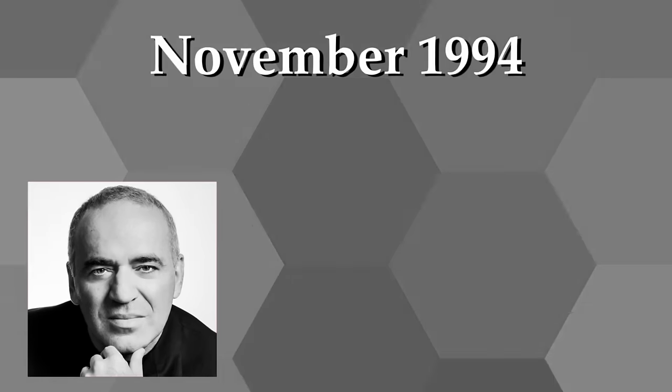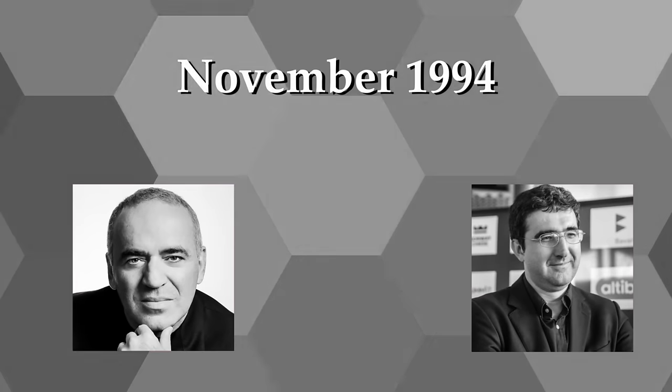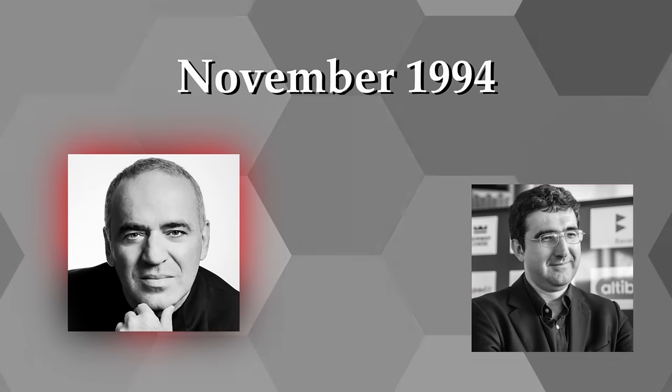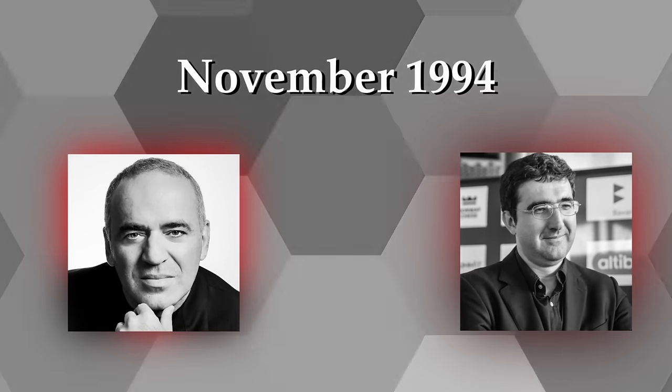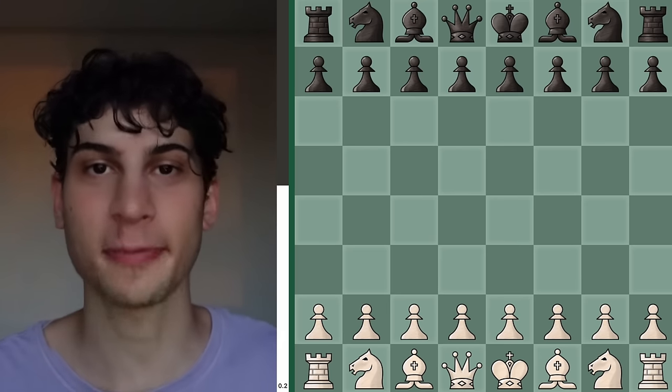In this game in 1994, he is playing Vladimir Kravnik, one of Russia's greatest chess players of all time, and this is at the prime of both Garry Kasparov and Vladimir Kravnik. Garry Kasparov has the white pieces facing Vladimir Kravnik with black.